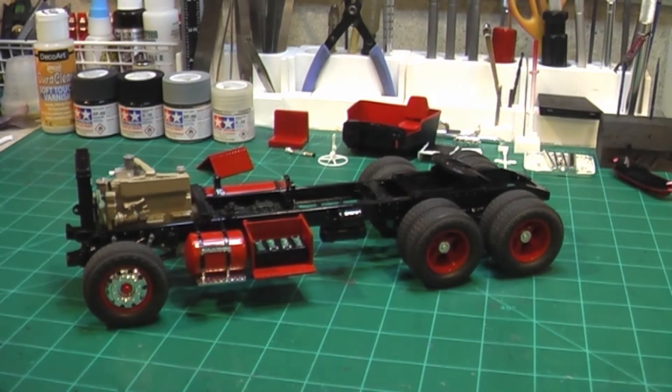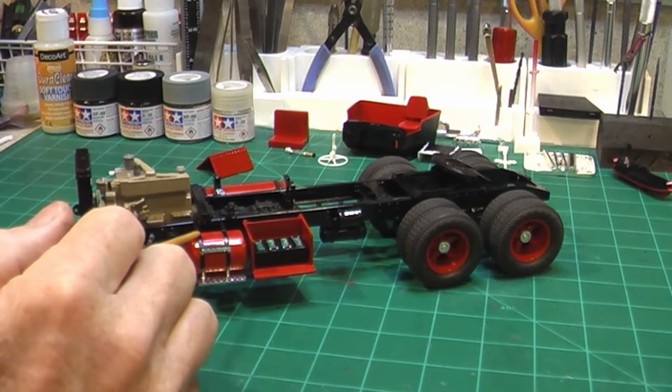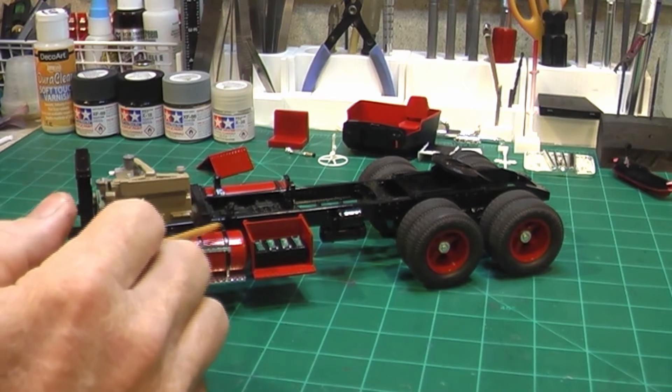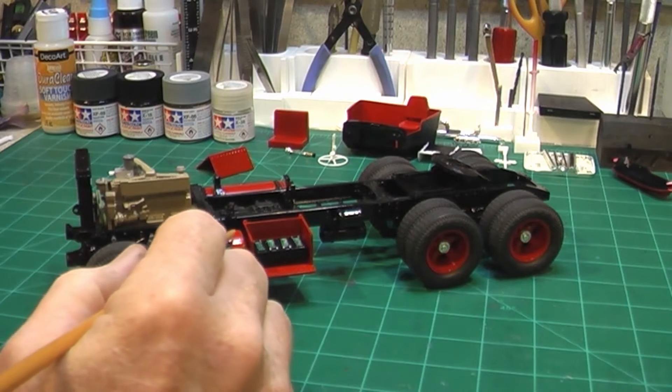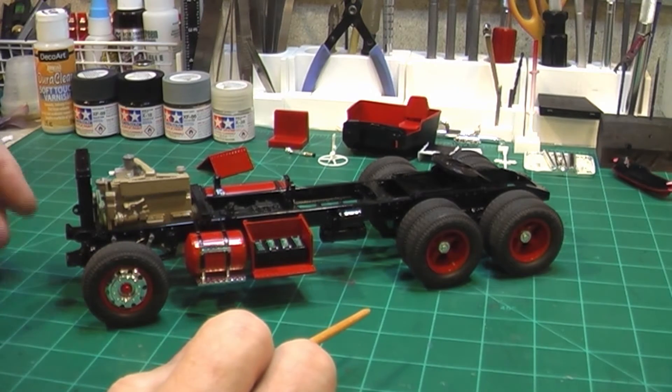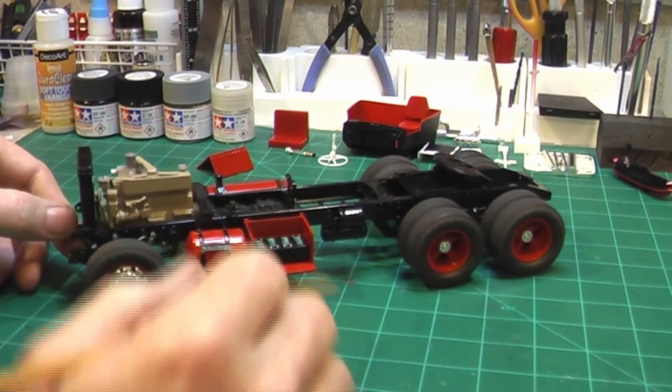The fuel tank - in the instructions they show this longer part of the tank up front, but there's no way that fits that way because it won't even hit where it needs to. So that's totally backwards - the long part of the tank goes to the back.